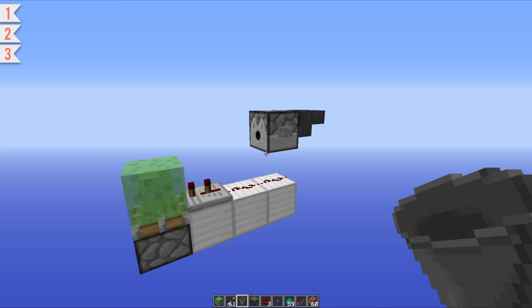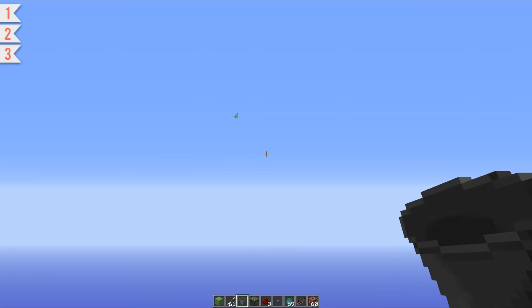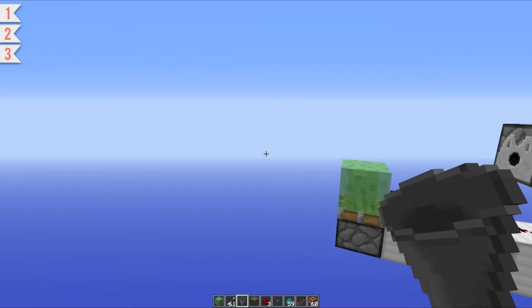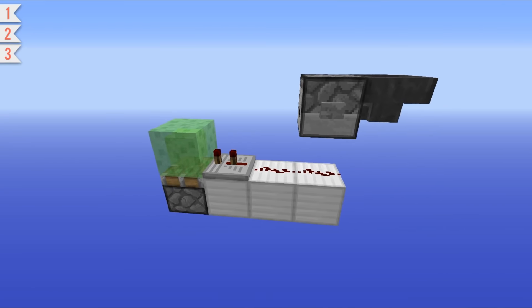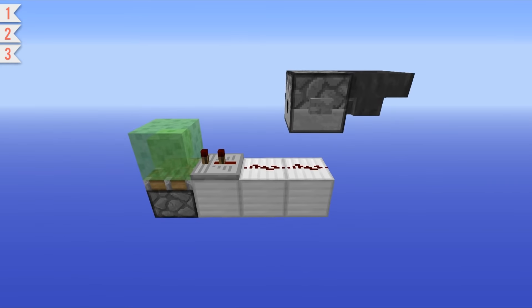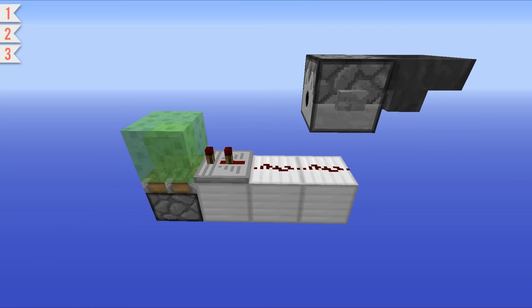Another build by another YouTuber — this one is designed by Sethbling — and it allows you to launch potions very far off into the distance, far further than a dispenser normally would. Once again, this one is very easy to build. You can ignore that hopper over there, that is just for extra storage. As you can see, it only involves two pieces of redstone dust, one repeater, one sticky piston, and one dispenser.